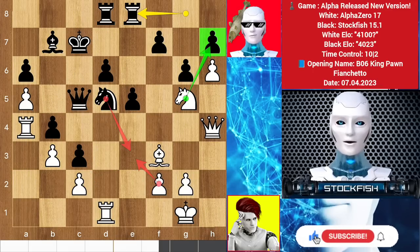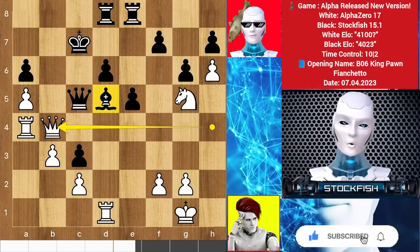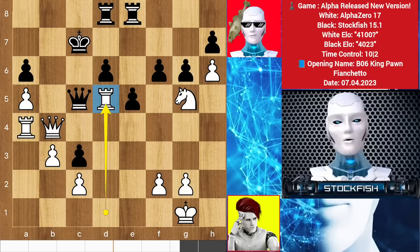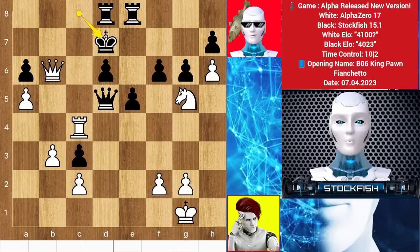So in this position we have bishop takes e5, takes, queen takes b4, threatening to take the bishop with the rook. Let me show you: if you play a normal move to target it, then rook sacrifice by taking the bishop — after queen takes, queen check backs, check here, then queen c7 check will be checkmate.